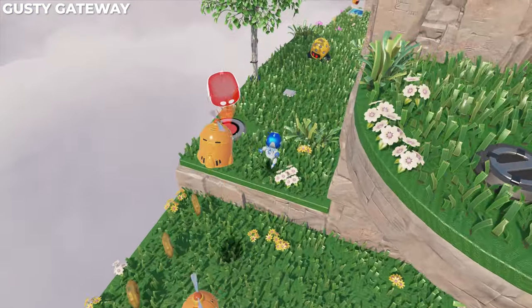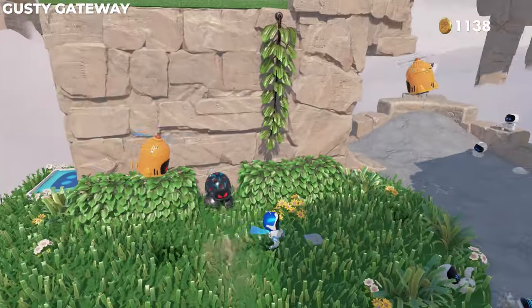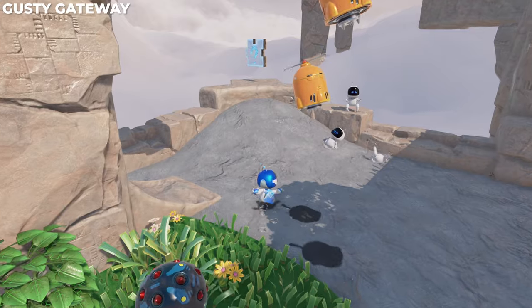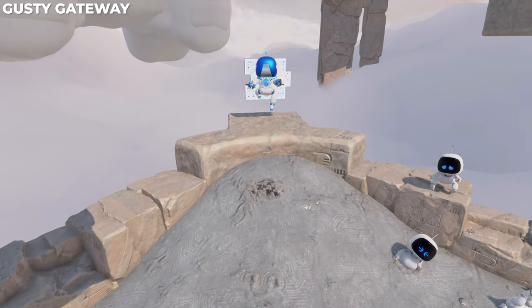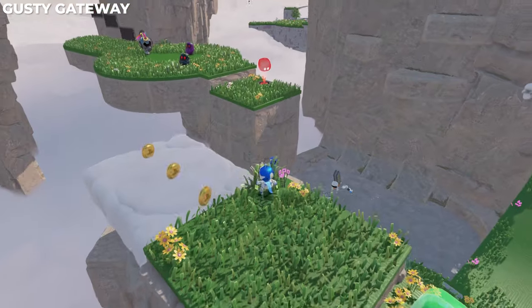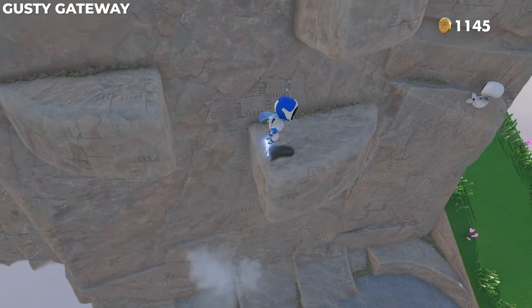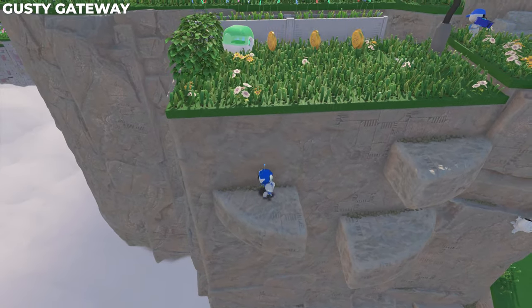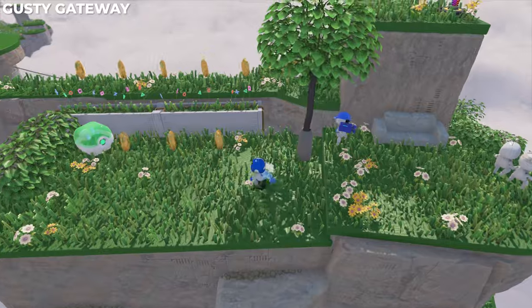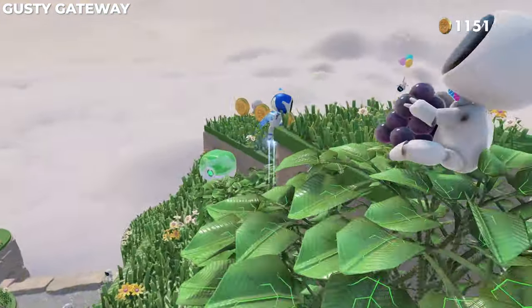We're going to jump down from that artifact location into the next area. There's a bounce pad to the left — we're going to skip it, go over to the right, and there's a puzzle piece in the back corner. We'll then take that bounce pad up, meet a cloud, and we're going to skip the checkpoint and scale the mountain on the opposite side.